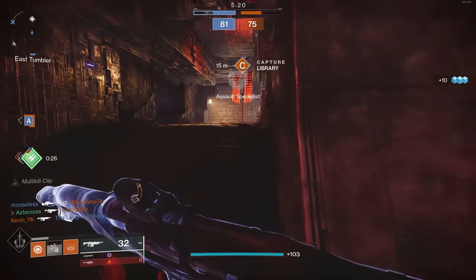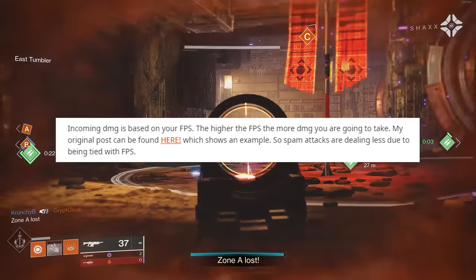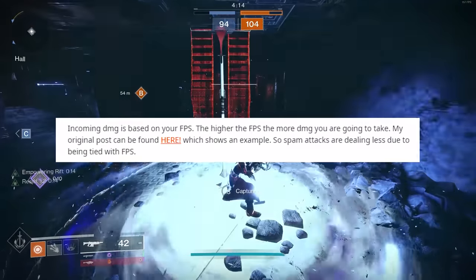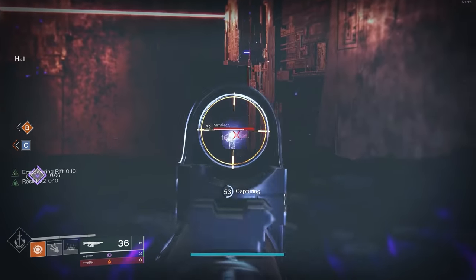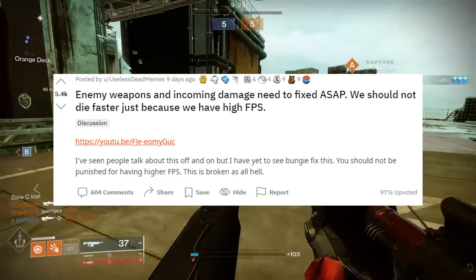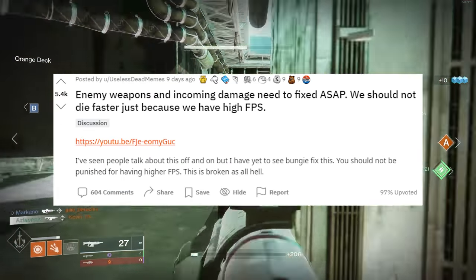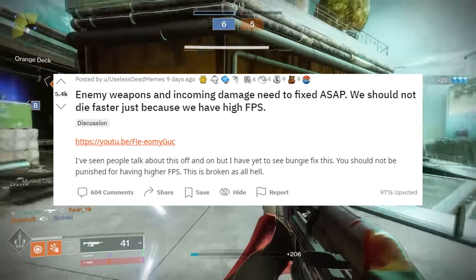This is something we've kind of known for a while, but we just didn't understand to what degree. Essentially, incoming damage is based on your frames per second. The higher the frames, the more damage you will take — which is a wild concept considering everybody's trying to get higher frames per second for a more optimal gaming experience. But in this case, we should not be dying faster just because we have higher FPS.